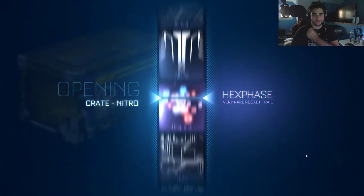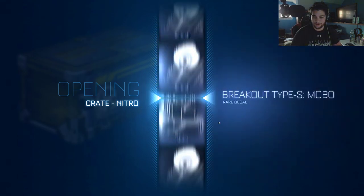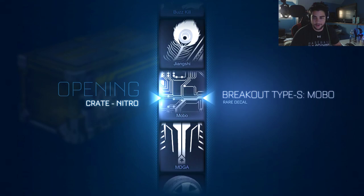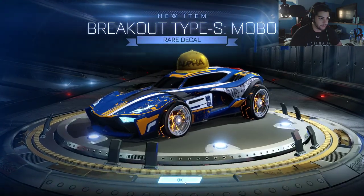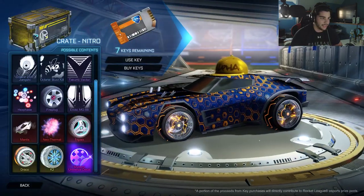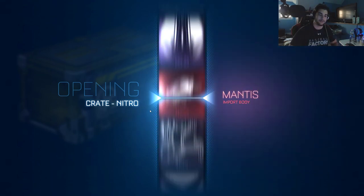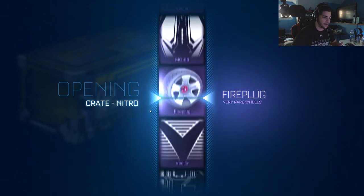I'm going to have to redesign my car in another layout and put all this new stuff on to see how it looks. We'll go over all the good stuff that we got after this. We're getting another Mobo — we got everything that we could possibly want. The Mobo again — we got it painted, this time white. Looks pretty cool. This is the last crate, so let's hope for something good. Without a universal I think we did pretty good anyway — we got painted wheels, the car, and both exotic wheels, which is really nice.